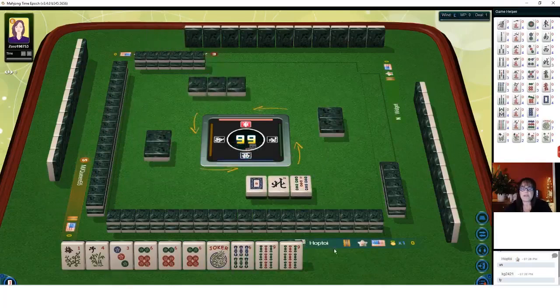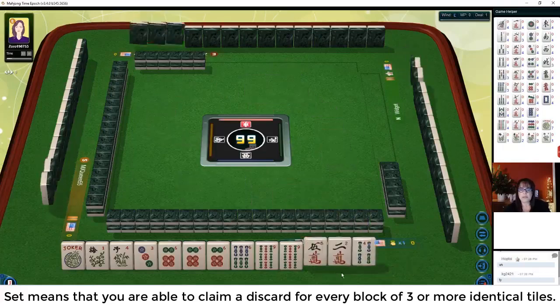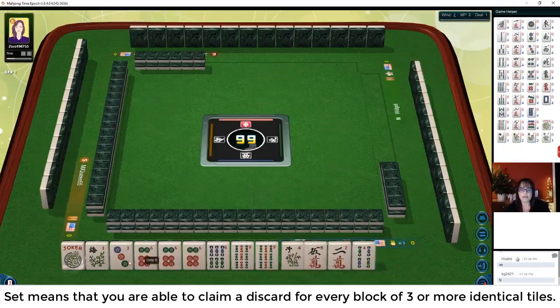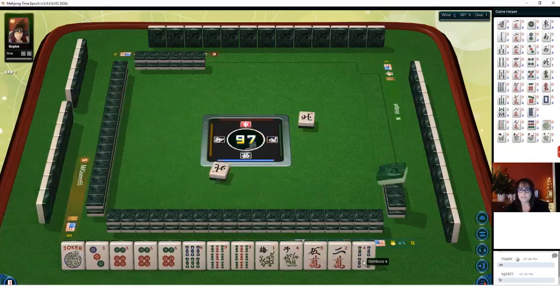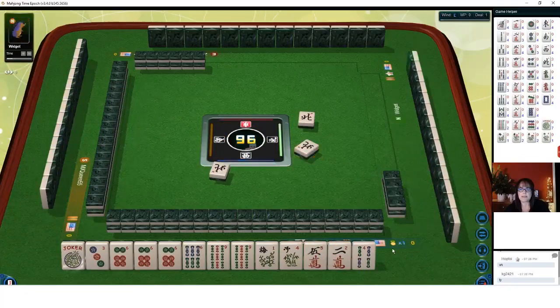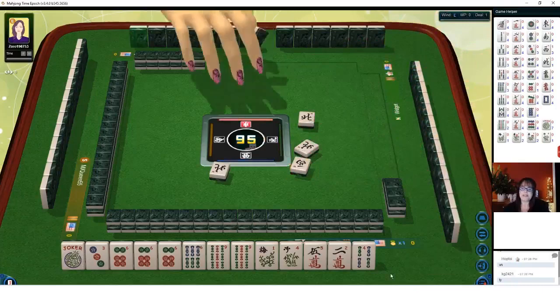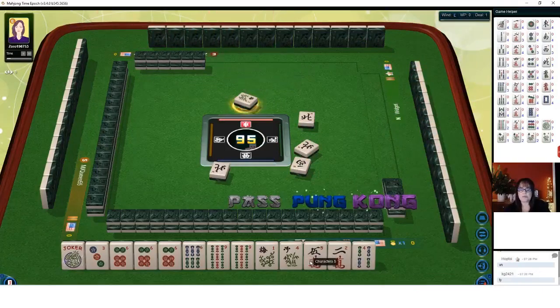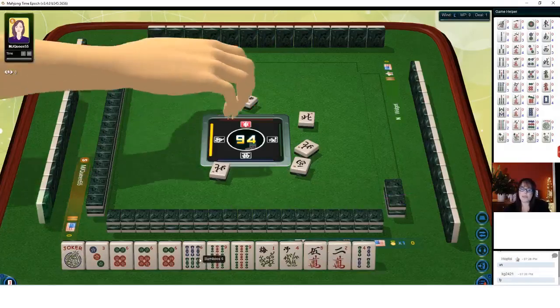All we need in here is a flower to get set. We have three discards at the moment. I'm going to put these flowers on the end. North wind — so we can palm the six bam, and then we need help with our flower. North wind... north wind... west wind. Look at all those winds. Let's wait — we could have called that but I want to wait because we need help with that six bam.